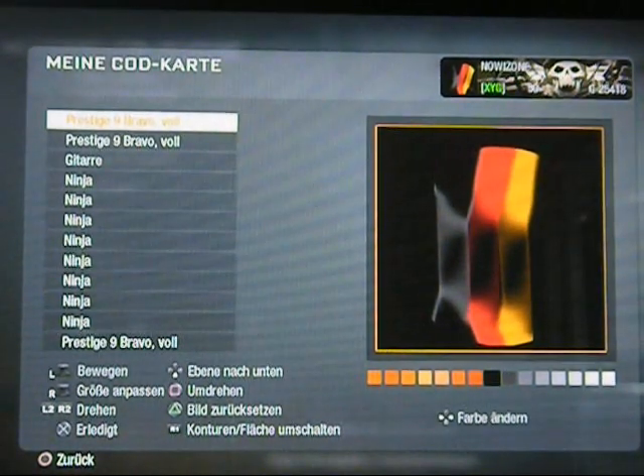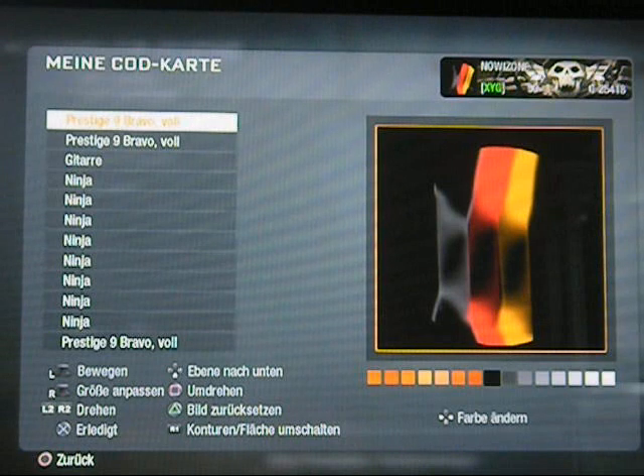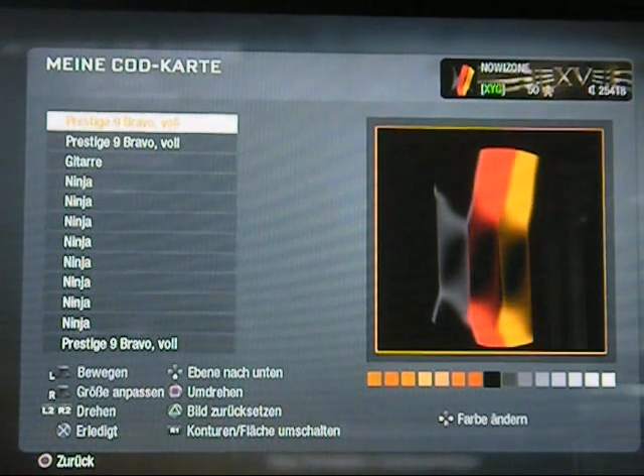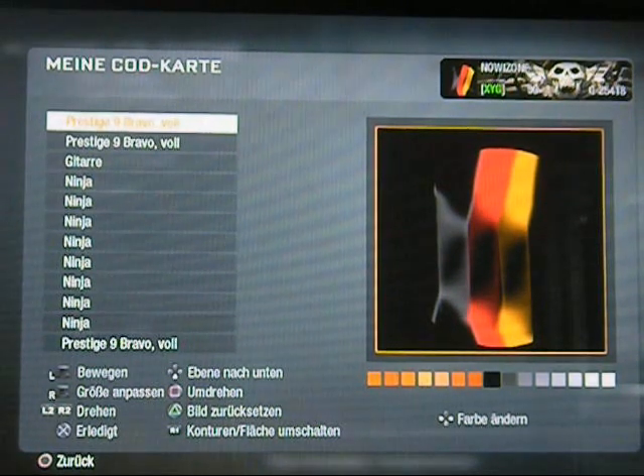Und jetzt habt ihr in dem Sinne eine 3D-Flagge mit diesem Schatten und allem drum und dran. Ihr könnt natürlich verschiedene Farben wählen - ihr müsst nicht schwarz, rot, gold machen. Italienische Nationalflagge, französische, holländische meinetwegen auch. Also dann viele Grüße an YouTube und so.